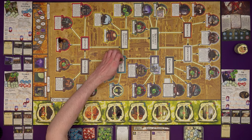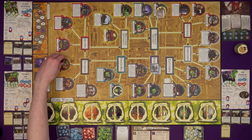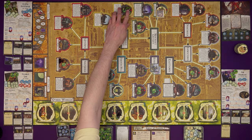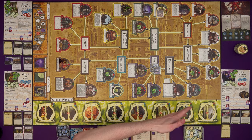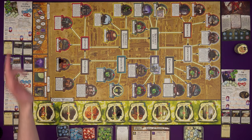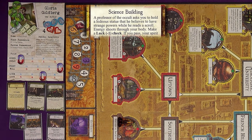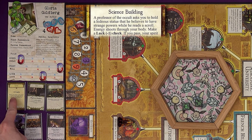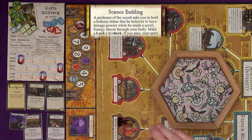Gloria goes over to the Science Building and Vincent uses his three movements to head into Southside and check out the Historical Society — both pick up the clues in the places they end up. Arkham Encounters: Gloria is in the Science Building. A professor of the occult asks you to hold a hideous statue while he reads a scroll — energy shoots through your body. Make a luck minus one check. Gloria has four luck and rolls — success!